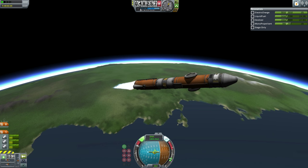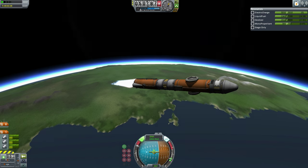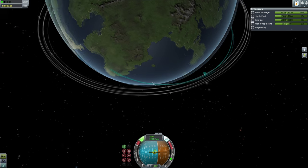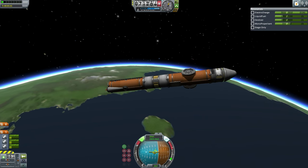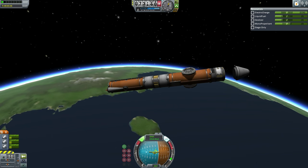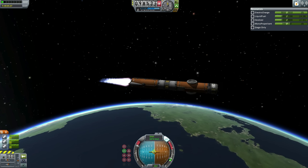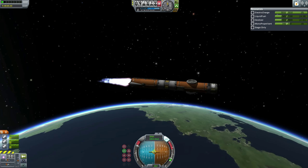Once the station core reaches its target apoapsis, the nosecone will decouple, exposing the docking port which will dock with the Orion-1 space plane. Apoapsis is getting up there. The engine shut down at approximately 100 kilometers. The station core is in space, so the nosecone is decoupled. After sidestepping the nosecone, the station core proceeded to complete its orbit at apoapsis. It is carrying quite a bit of monopropellant, so maneuvering to dock once it reaches DUNA should be no problem.